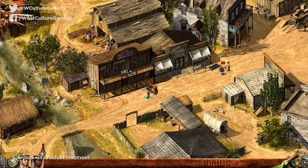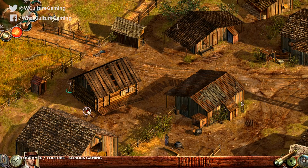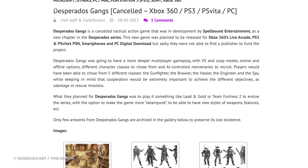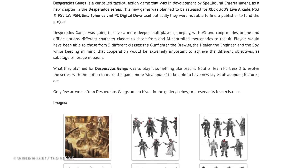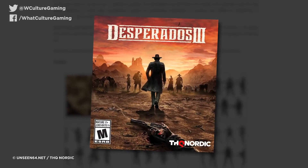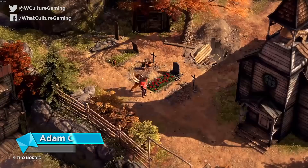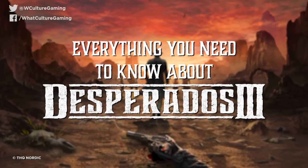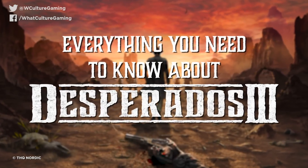It combined the ability to barge into a saloon and shoot all your problems to death with an all-too-rare stealth mechanic that encouraged players to actually strategise before going for their holsters. Its sequel, Desperados 2, neatly built on the premise, but when plans for a third instalment were shelved, that looked like being it for the series. Until now! Desperados 3 has just arrived on PS4, Xbox and PC, so my name is Adam Cleary and here is everything you need to know about Desperados 3.